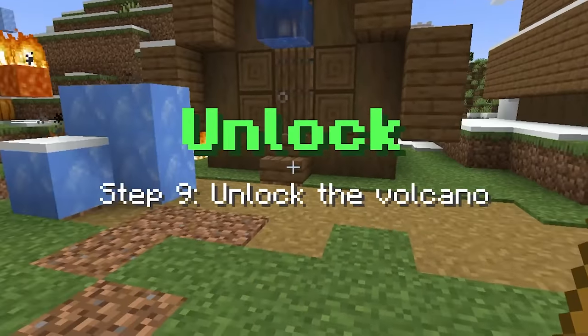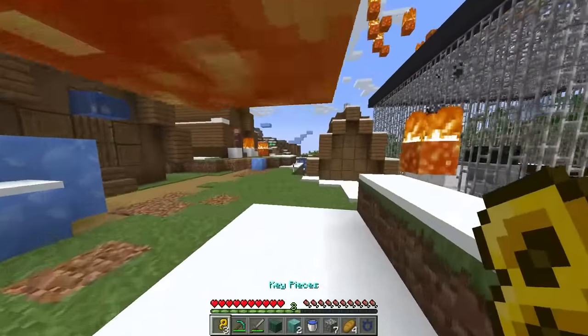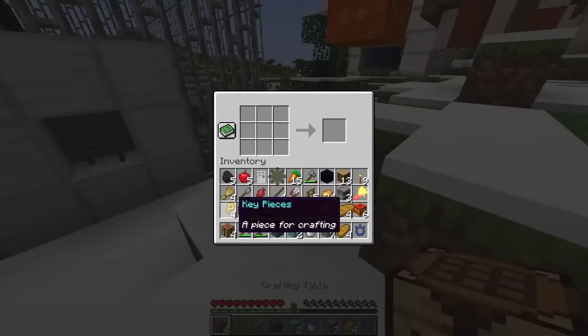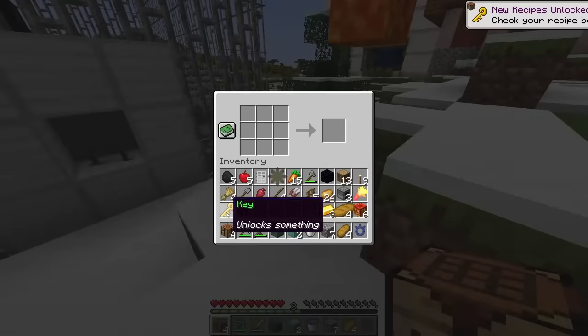And now step nine, unlock the volcano. Hold on. Do I get a key from that? Oh, I do. That's four key pieces. So now let's actually craft it. Let's put these bad boys in. And now that we have the key, what the heck is this? Ritual fire.